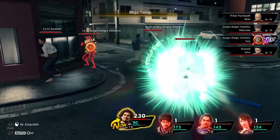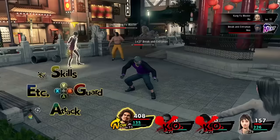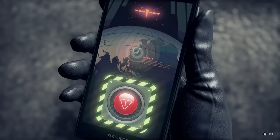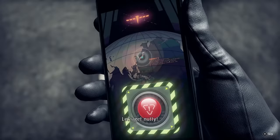Yakuza: Like a Dragon is the first installment in a long series of Yakuza games that drifts away from the classic beat-em-up combat style and goes into a turn-based battle system. Even though I did like the two previous games I played — Yakuza 0 and Kiwami 1 — I couldn't wait to try this one out since I am a sucker for turn-based combat.